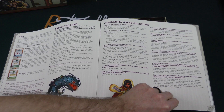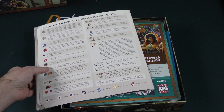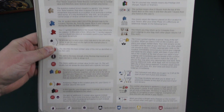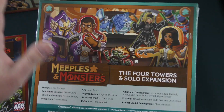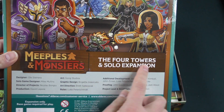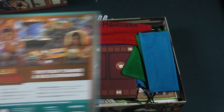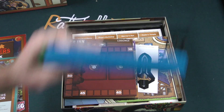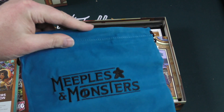They've got an FAQ, which is something I'm increasingly seeing in rule books, and I am appreciative of that — I think that's a great idea. There are also some clarifications and effects. This is a Kickstarter edition, and one item I will not open is the Four Towers expansion. Apparently you can also play this solo, which is exciting for players like myself who tend to like solo games. But right now I'm just going to focus on the main game, because that's what most people will have access to.